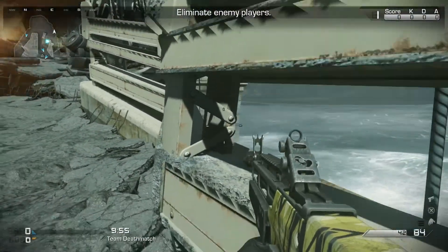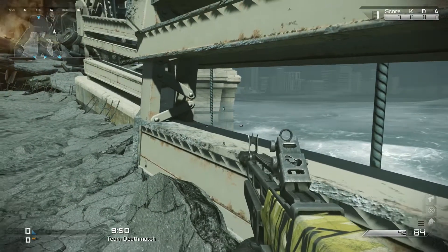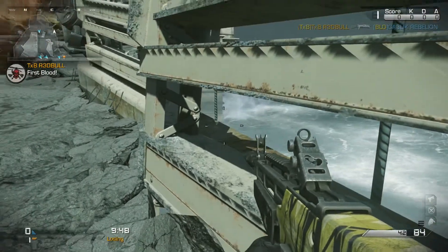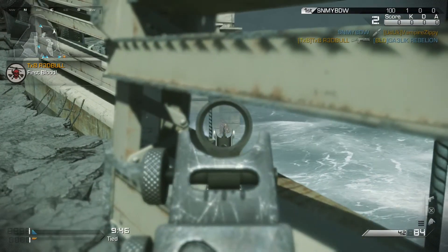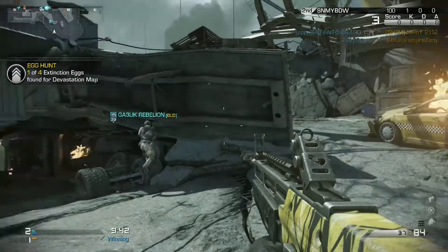And we're on the map Collision. You've got to stand up to shoot this easter egg — not the chocolate kind, the alien egg kind. And to score points, you've got to do this in a public match. So there we go, one down, three to go.